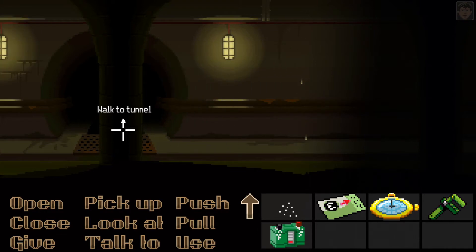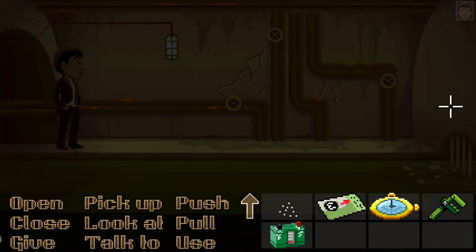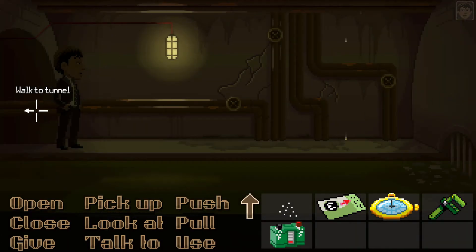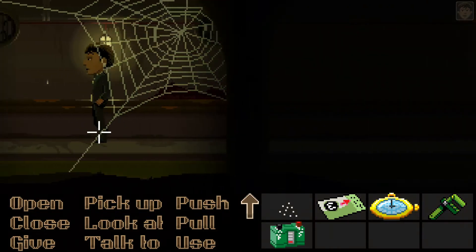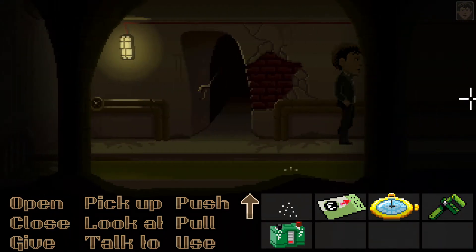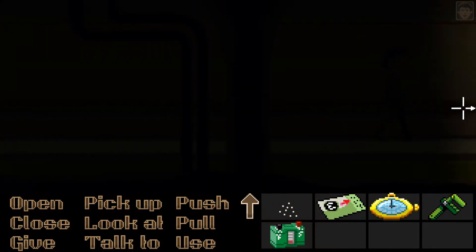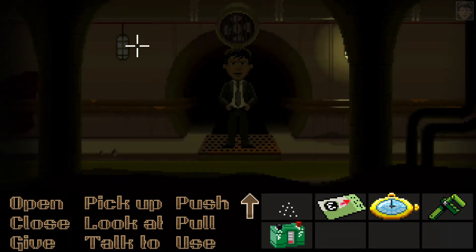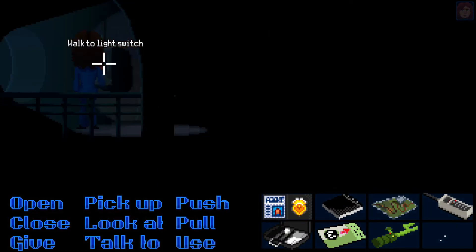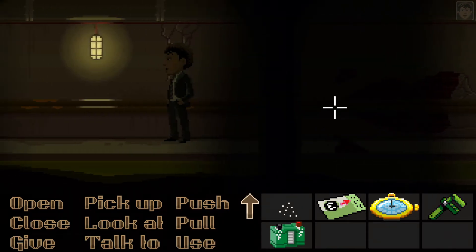There's another wire here going to these lights and it ends up here. Let's go on the right side — we've been there, nothing there. Look at this — this one doesn't work. Let's try the switch, switch back to him. This doesn't change anything here.